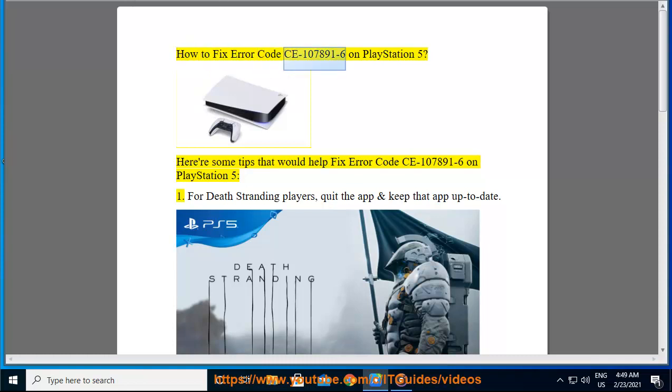How to fix error code CE107891-6 on PlayStation 5. Here are some tips that would help fix error code CE107891-6 on PlayStation 5.